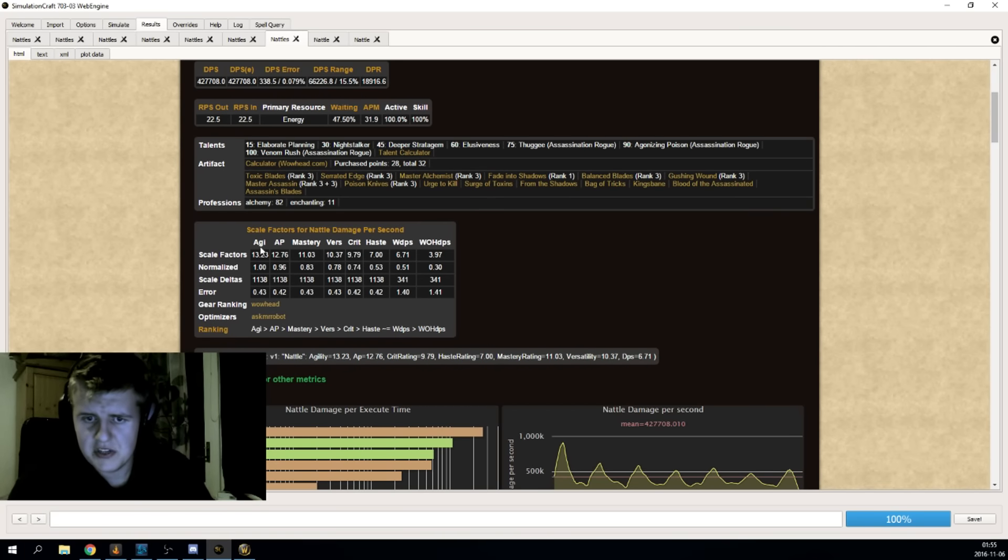Here are the results from a previous simulation. The main difference is this stat weights area. You get: one agility is worth 1.0, one AP (attack power) is worth 0.96, one mastery is worth 0.83, one versatility is worth 0.78, one crit is worth 0.74, and so on. These stat weights are based on your specific character, so they are subject to change. When you get different gear, you want to update your stat weights so it's correct every time — you might not have to do it after every single item, but if you want to be 100% correct, that's what you want to do.